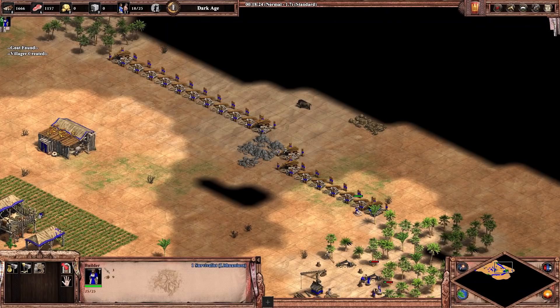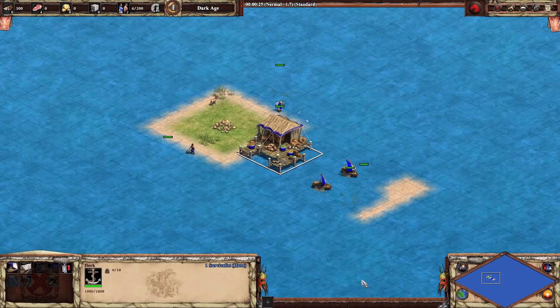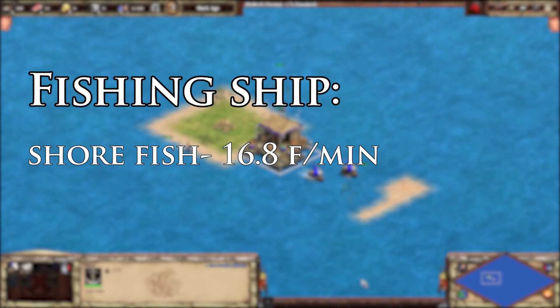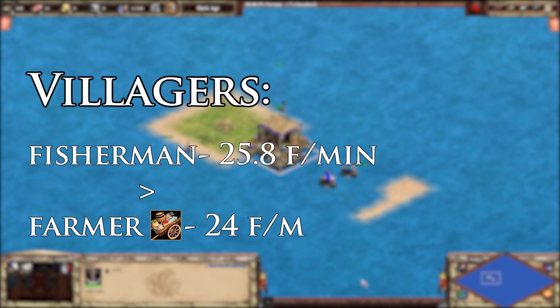You just have to remember to send the villager back to work once he's done. It's common knowledge that fishing ships collect deep fish at a faster rate than shore fish, but did you know that this doesn't apply to villagers? Not many maps have deep fish accessible by villagers, but there are a few such as Golden Swamp and Mud Float. Fishing ships collect from shore fish at 16.8 food per minute and deep fish at 29.4 food per minute, while villagers collect from both fish sources at 25.8 food per minute. For reference, villagers with hand cart collect food from farms at 24 food per minute, so if you have the opportunity to take fish, you almost always should.